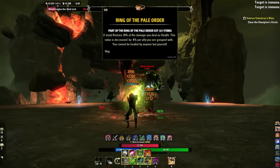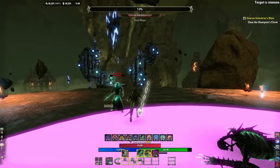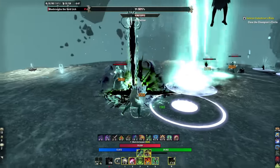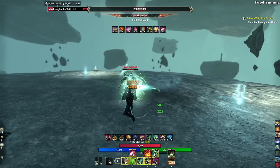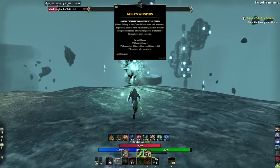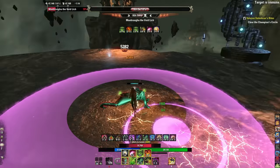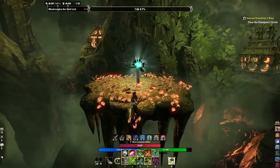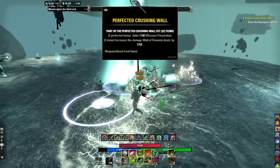We pair everything with the mythic Ring of the Pale Order — it heals you by a lot just for dealing damage. If you don't have Pale Order, switch to Pragmatic Fatecarver morph, remove Fulminating Rune and add a shield or heal since you'll be more vulnerable. They have made good changes though — Flail now heals you, and Pragmatic Fatecarver gives a big damage shield. Alternatives to Pale Order: Death Dealer's Fatecarver gives max stats after 30 seconds in combat; Oakensoul gives lots of critical chance but is obnoxious to obtain. Pair with a one-piece helm — Slimecraw for critical chance or Valkyn Skoria for penetration.